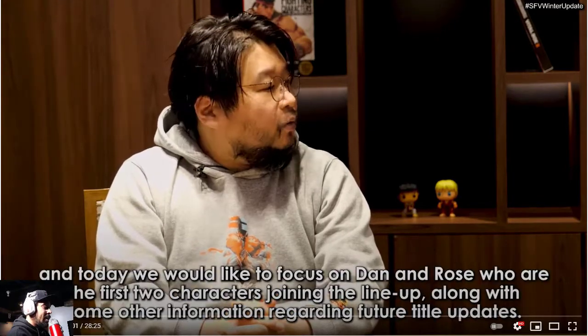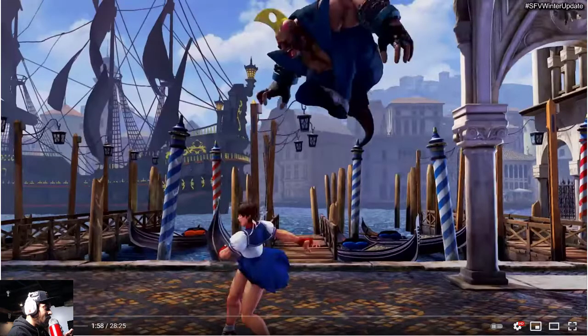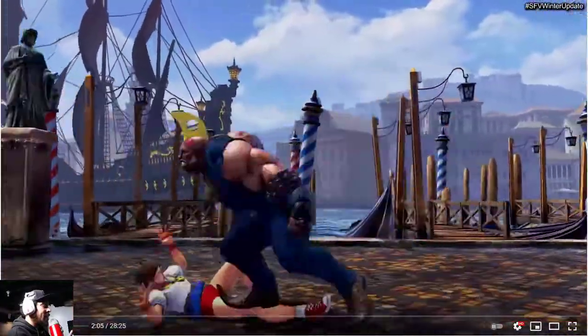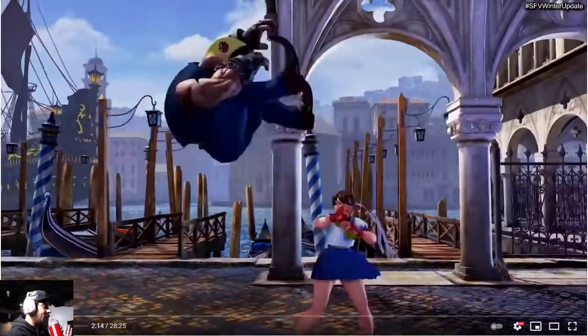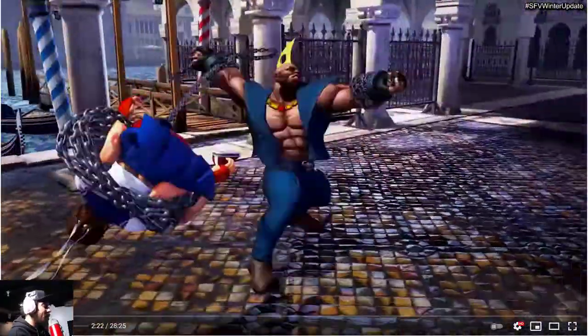They were talking about Rose and Dan. Dan is going to be the first character that comes out on the 22nd — this is going to be the start of the last season, Season 5. It should be available to purchase now if you haven't already. This stage they showed looks pretty dope. Hopefully it doesn't cause any lag. It's supposed to be Rose's stage and it's beautiful — props to Capcom for that stage.